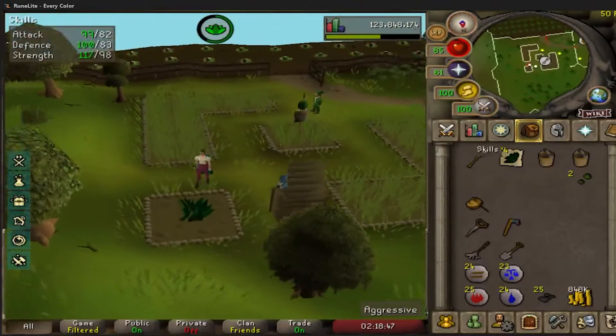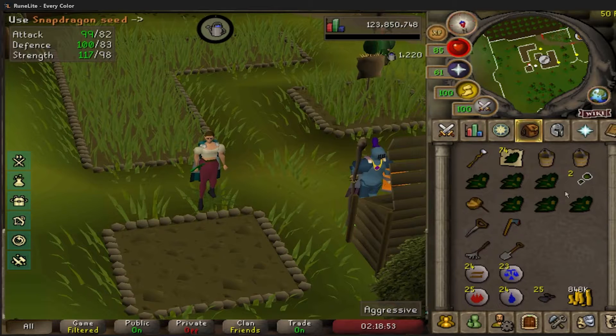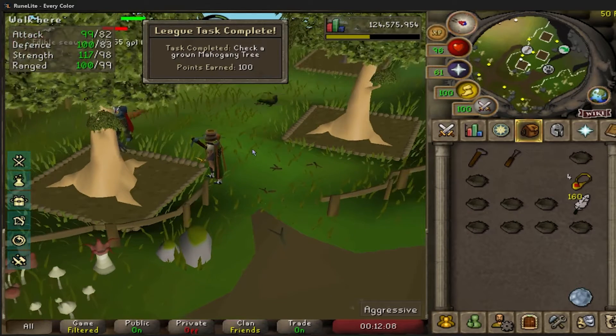Decided to take a break from Bandos — we're at about 42 kills or so — and we just got 90 farming. I missed the pop-up, but another base 90 skill. There are also some more points from checking a grown mahogany tree.